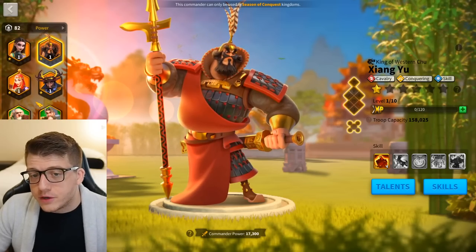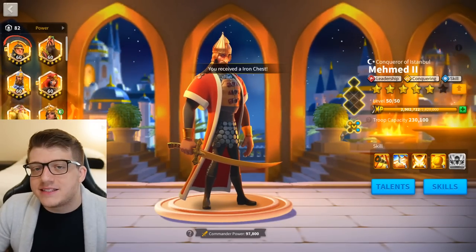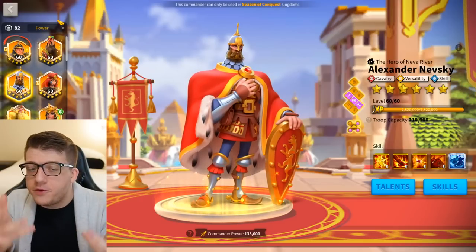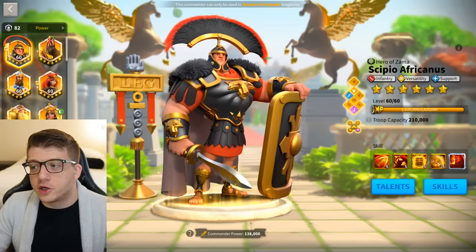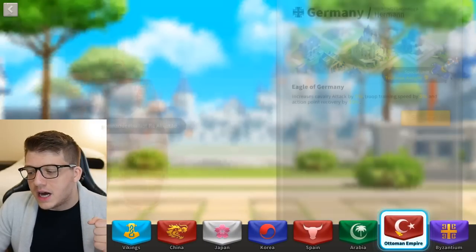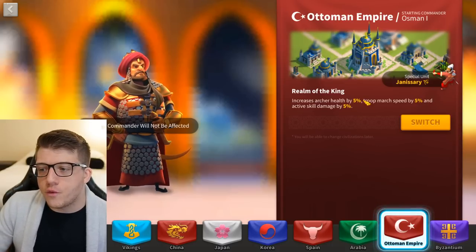On top of that, commanders like Honda with powerful AoE, and Memed in the early game, also benefit. As a cavalry player you'll still likely have an infantry and archer march, so Ottoman Empire essentially buffs all your troop types. Your archer march with Yi Seong-gye gets more skill damage, and your infantry march with Scipio and Guan — a very high double AoE skill damage combo — gets a massive benefit too. For cavalry-focused accounts, Ottoman Empire is probably the best choice.